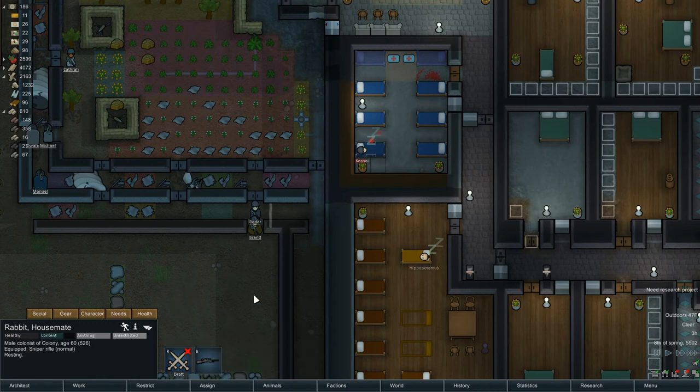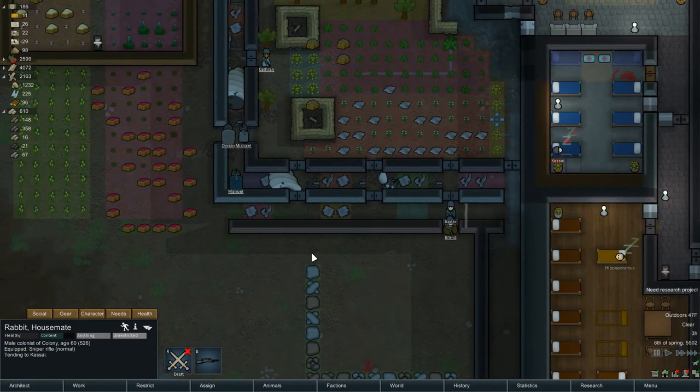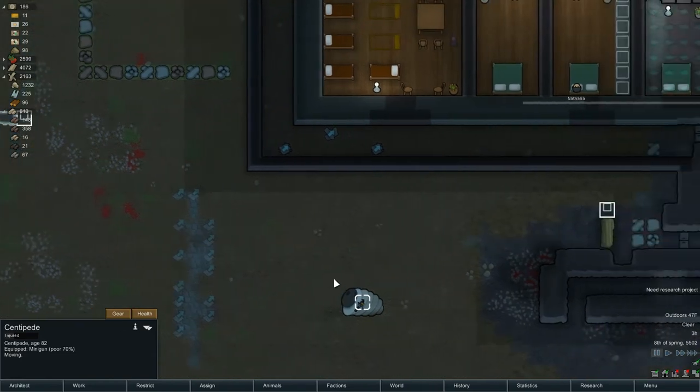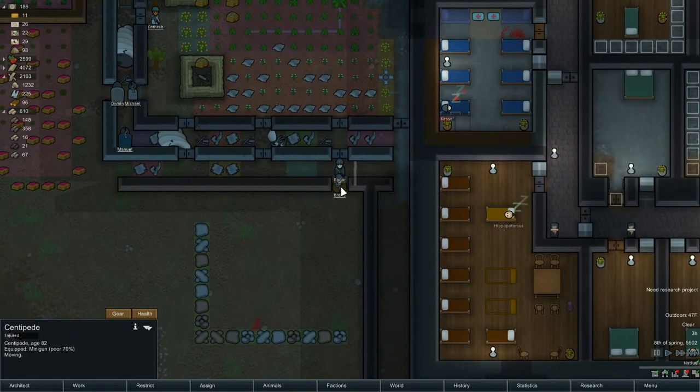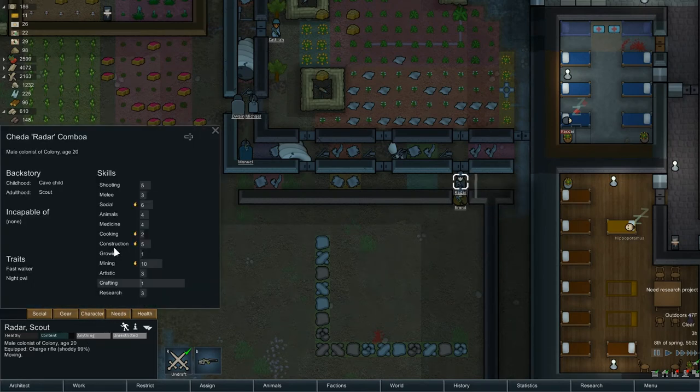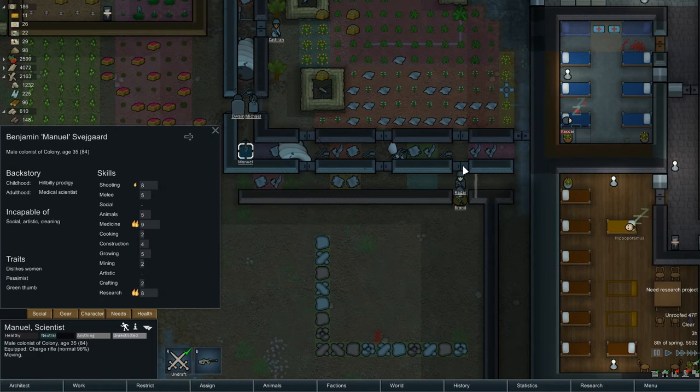Rabbit, let's have you stand down. Free Cassie - Michael missed out on the last one, he gets to play this time. You have got a minigun - very inaccurate but lots and lots of bullets. Brand, you can stay there. Radar, you can stay there. Manuel, you can be the first to greet. Michael, you're there. Radar's skill level is a five - I don't want fives here shooting through you two.